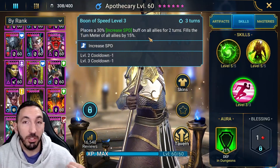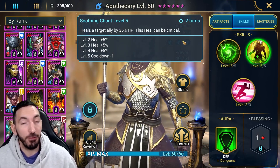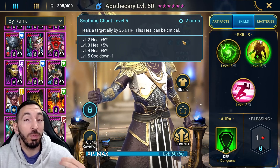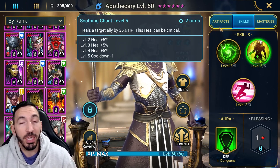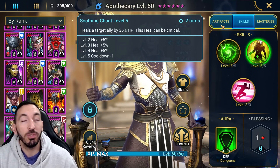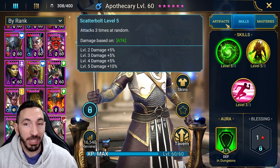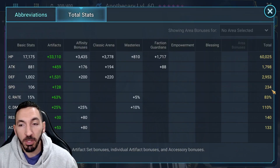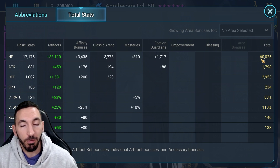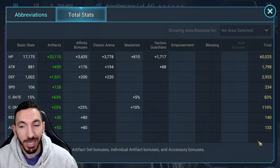The focus should shift to a tankier champion with more defense, since Apothecary is there for the speed buff on his A3, plus the turn meter boost and healing on a two-turn cooldown — which can also crit, effectively doubling the heal shown on the skill. You don't need to build him with crit; it's just an added bonus. He still heals for a significant amount without it.